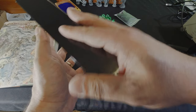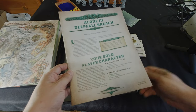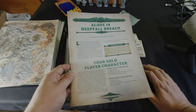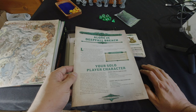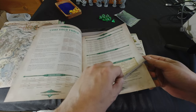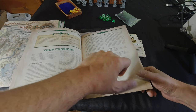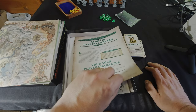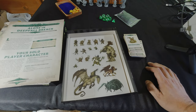Something I thought was super cool — there's a 12-page solo rules booklet. It was written and designed by Shawn, who did Ironsworn and Starforged — a really well-known solo RPG designer. And it's all right there in the book; you don't have to download a PDF or anything to play solo. I think this is going to be one of Dragon Bane's strong points — everything you need to play solo is in the box.